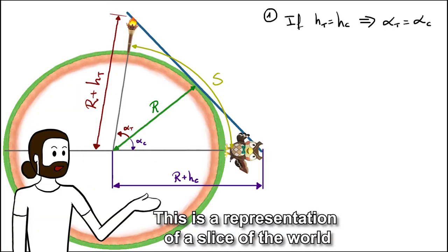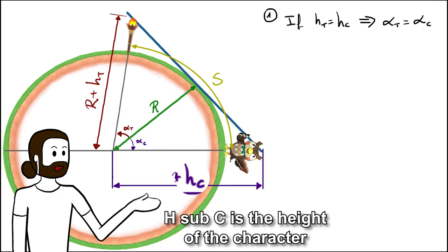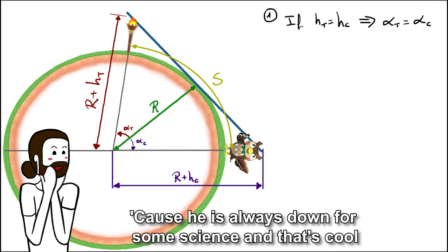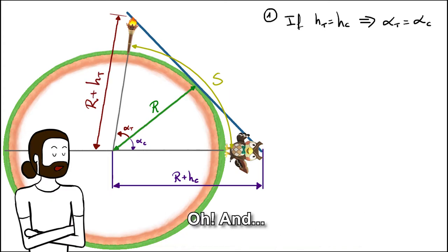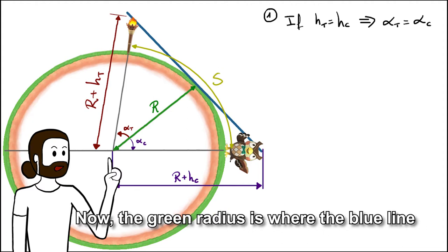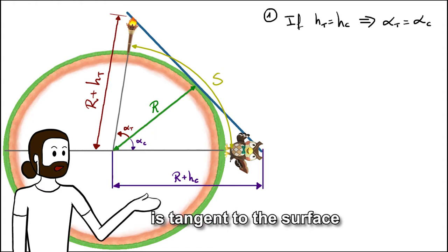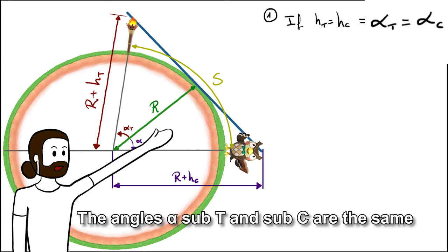This is a representation of a slice of the world, where r is the radius of the world, h-sub-c is the height of the character — Bladas in this case, because he's always down for some science and that's cool — and h-sub-t is the height of the torch, and s is the distance that we run. Now, the green radius is where the blue line, the line of vision of the player, is tangent to the surface, and due to both heights being equal, the angles alpha-sub-c are the same.